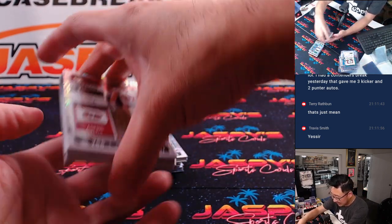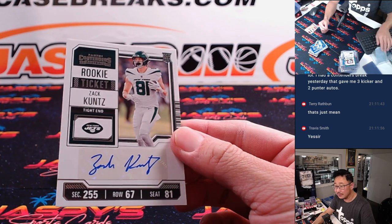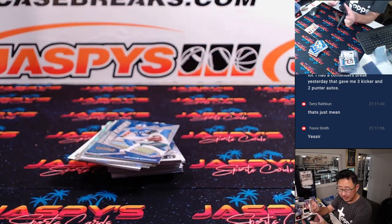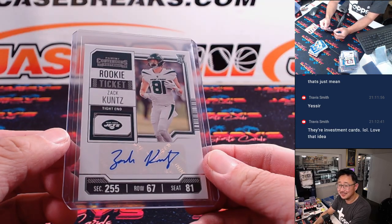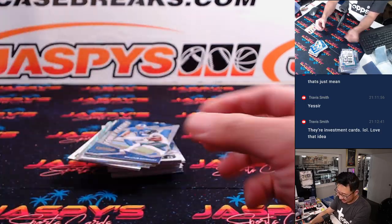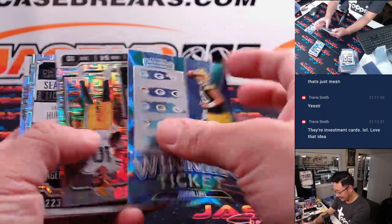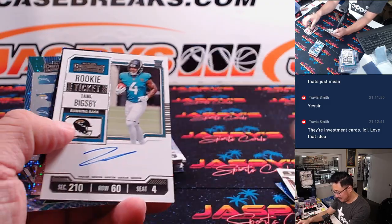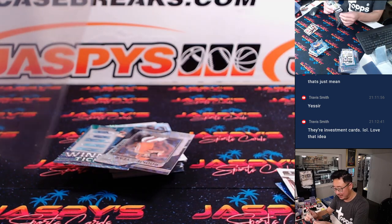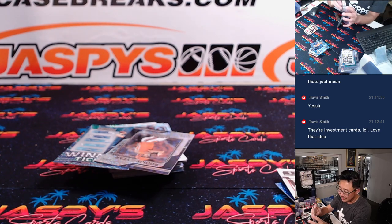All right, sixth and final box. Good luck. There's Jack Koontz — Adam with the Jets. Yeah, they're investment cards. It's Jordan Love, rookie ticket autograph. We've got Tank Dell and here's Tank Bigsby — that's going to be for the Jaguars, Kevin M. and the Jags, on-card autograph.